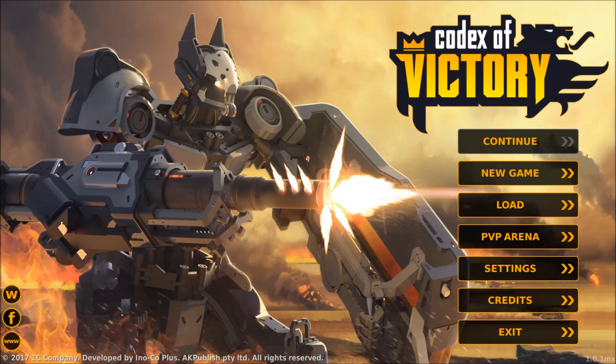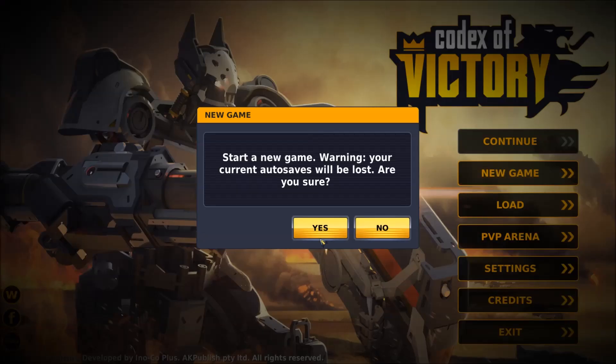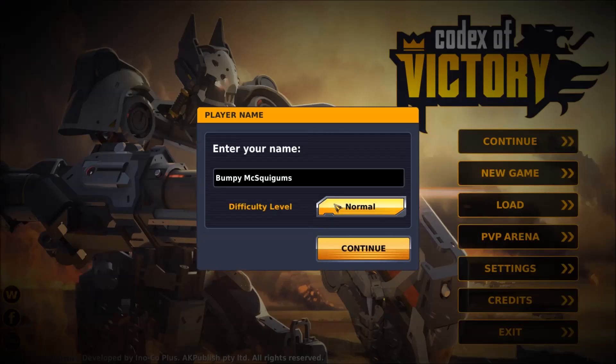We're gonna learn how to play together. It's pretty cool guys and gals. I'm ready to hop in and enjoy — hopefully you guys are on board as well. New game in campaign mode, let's do it. My name is Bumpy McSquiggums. We'll stick to the normal difficulty level, but let's just see what else is there — easy and hard. It makes sense, all right, onward.